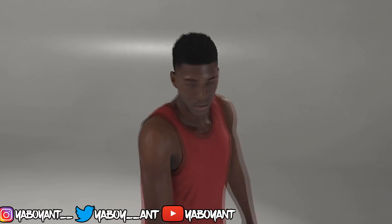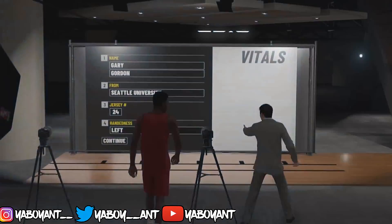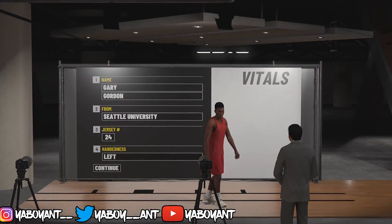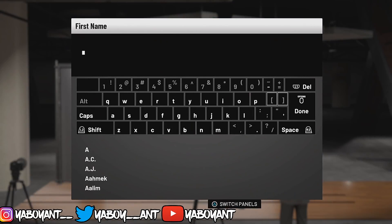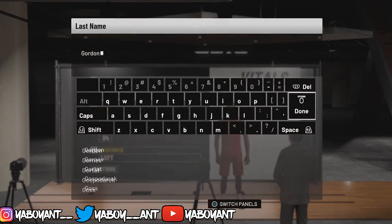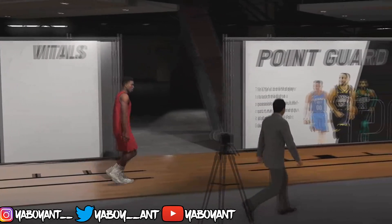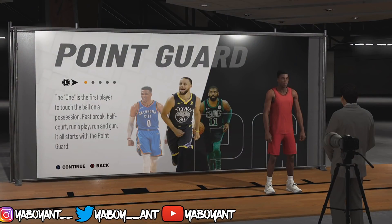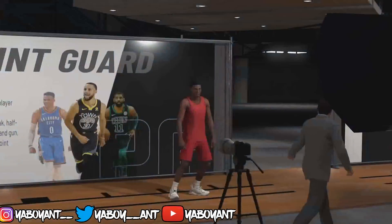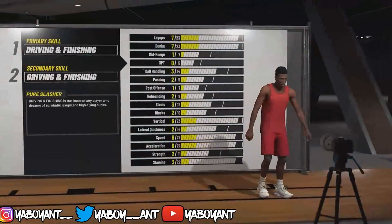Choose different player names and different player faces. Your build is always going to be the same: a point guard that is a pure shot creator. You want to max out everything — the height, the wingspan, and the weight. Those are always going to be maxed out, and the player is always going to be a point guard that's a pure shot creator.